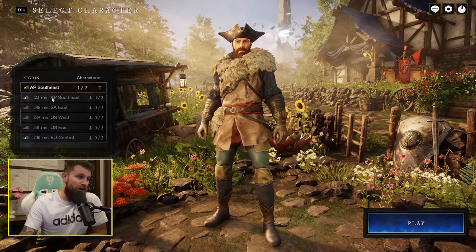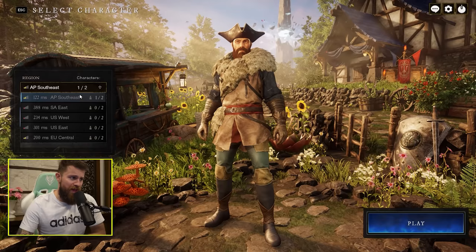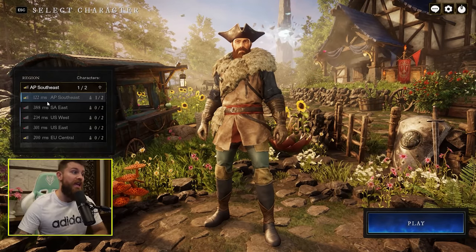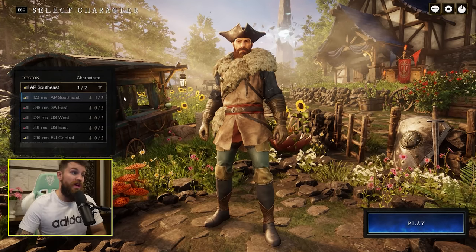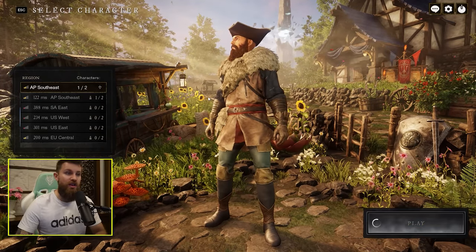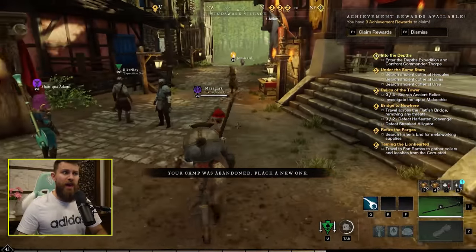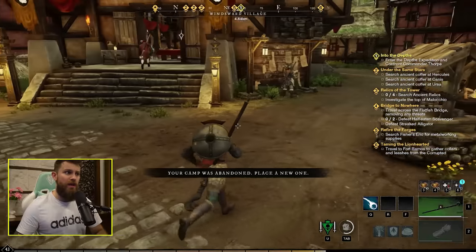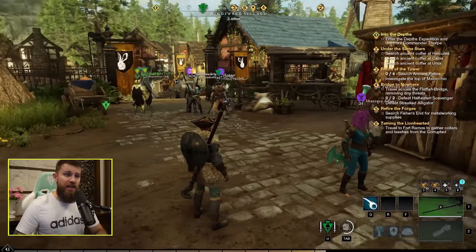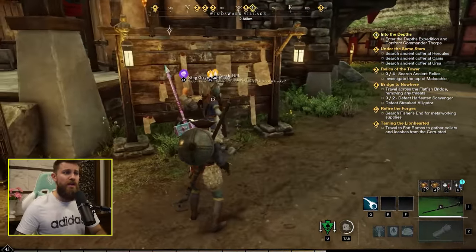Since launch it seems like the New World servers have improved a bit. For the first few days of release my ping to the Australian servers was around 250 consistently, and now it's back to the 120ms I usually get connecting to Australia. The only issue is when everyone complains about servers in chat, because sometimes invasions make the servers take a massive dump and you can't gather nodes or anything.